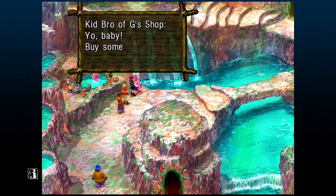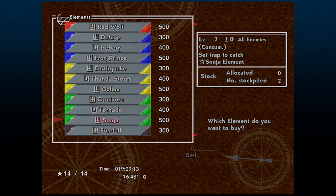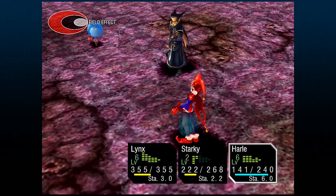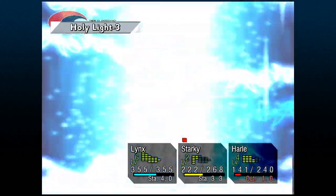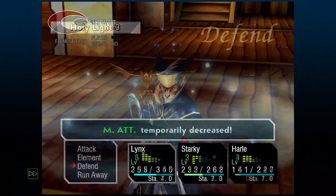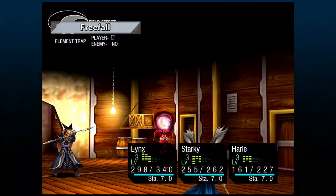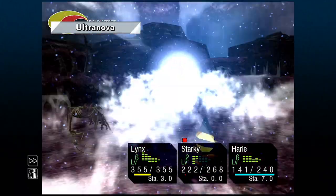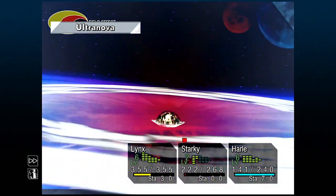During my first playthrough of Chrono Cross, I had no idea why trap elements existed. I didn't know how to use them or what they were even used for. No one ever told me that it's by using trap elements that you get the best elements in the game. So in this video, that's exactly what you're going to learn — how to use trap elements the right way, which will get you the best elements in the game. There's even a very specific trick I use to get these high elements before the game intends you to have them.